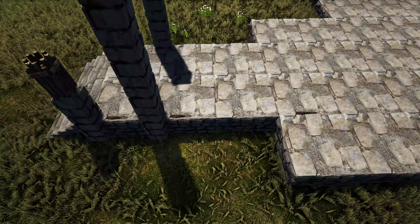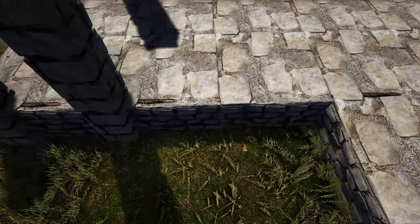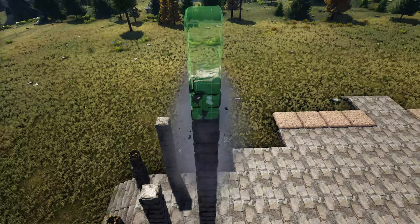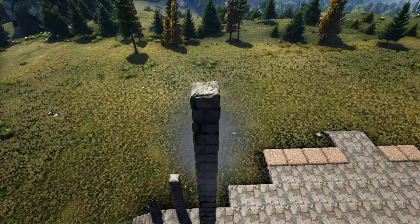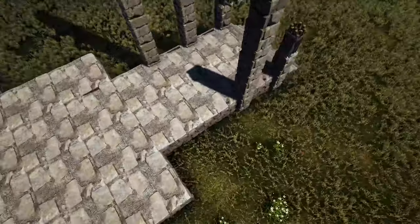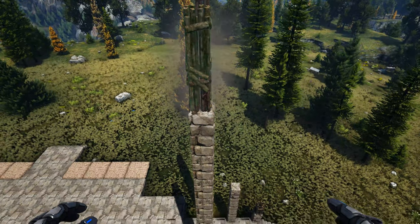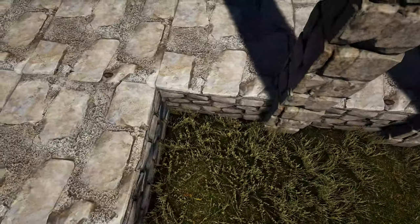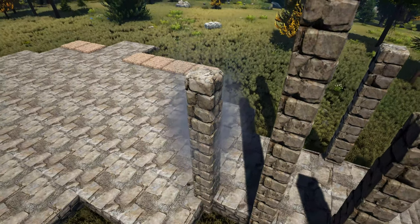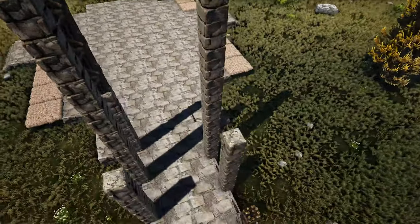In the very next spot — this is going to be a little tricky, you'll need a flyer or some kind of ladder — place 12 high stone pillars. In the very next spot, place four high stone pillars followed by five high wooden pillars. Repeat that on the other side as well.